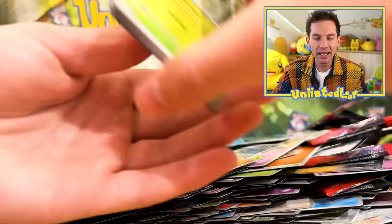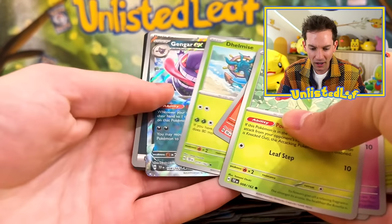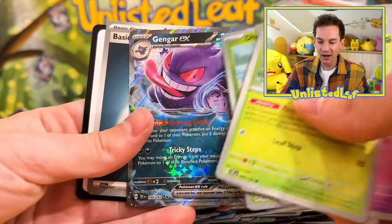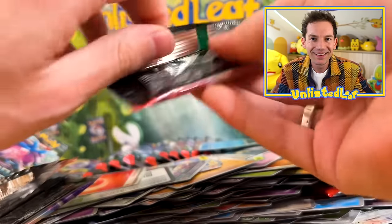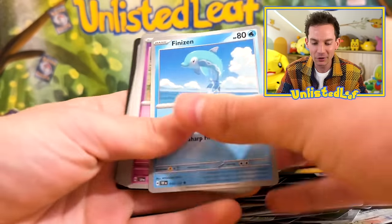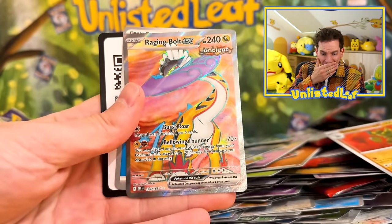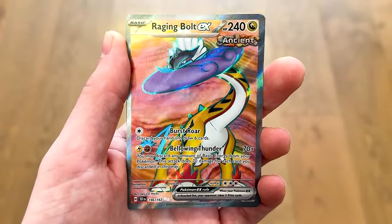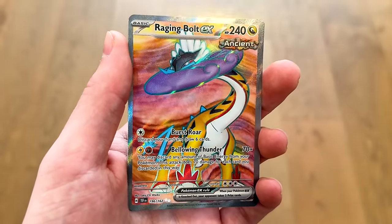Another Gengar EX — all the Gengar fans would be frothing at that one. We got Gengar EX full art too. There's another card here — oh my goodness! Are you kidding me? Is that — we're missing that one, aren't we? That's actually the last piece. I genuinely don't have the full art. This is now the Raging Bolt special. A couple packs left — do you think Gouging Fire full art would be in there?